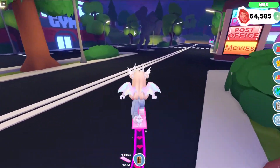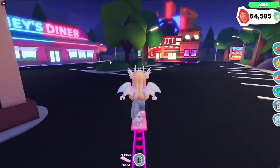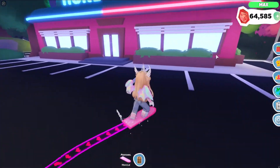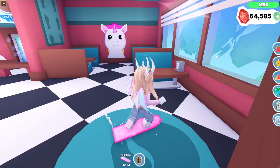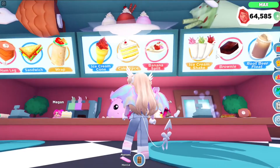You can also get protein shakes and things like that at the gym, and you can buy popcorn and soda at the movies. And of course at Honey's Diner you can buy all kinds of yummy goodness.